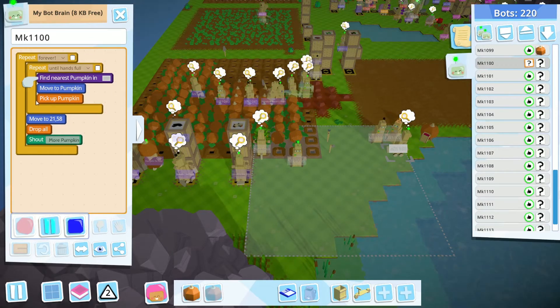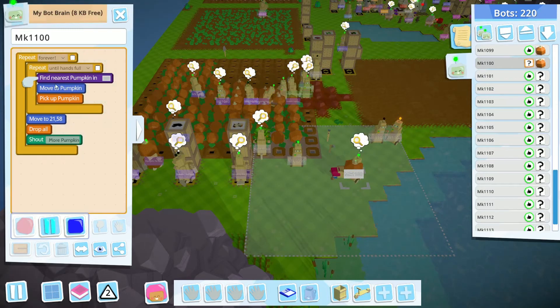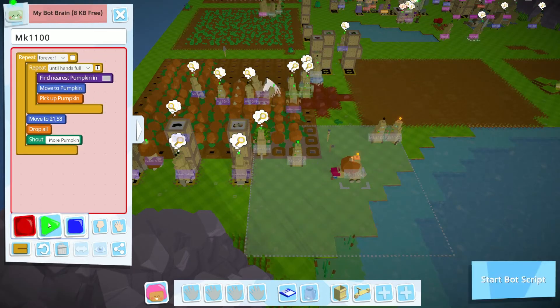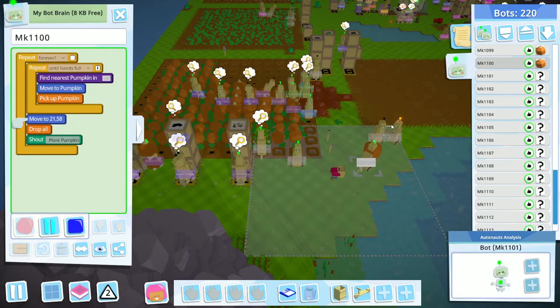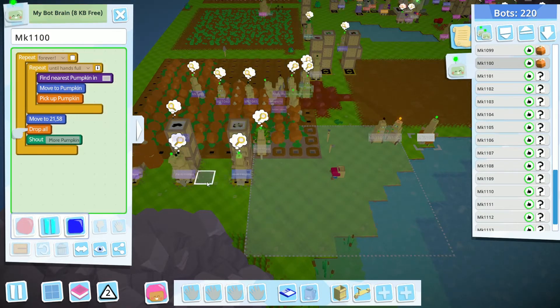Let's try this. There is nothing — if you don't move, you will do nothing. Let's place one pumpkin here. He will move, he will grab, he will drop, and shout. At that point, the second robot is triggered.